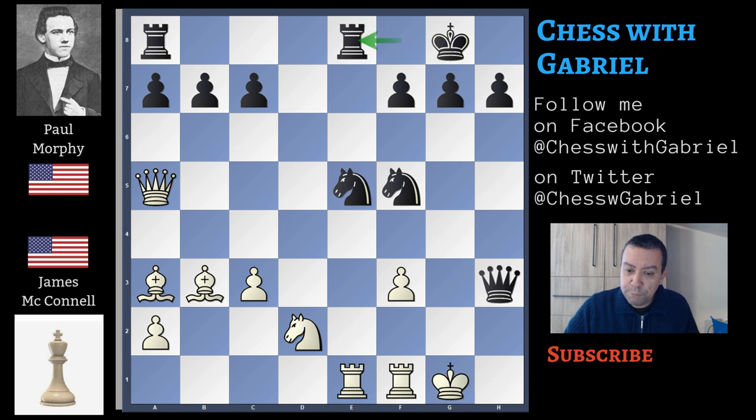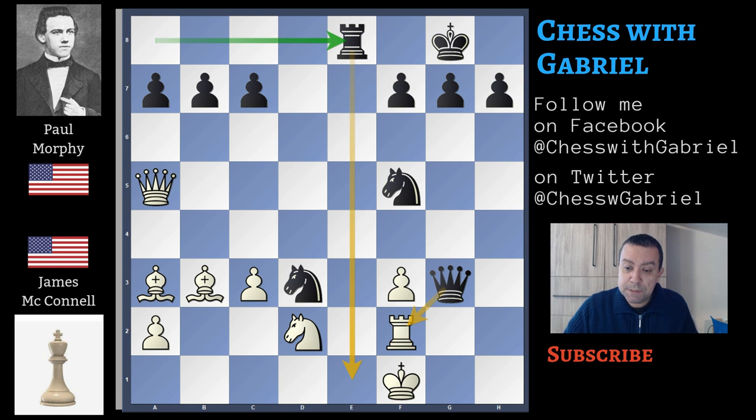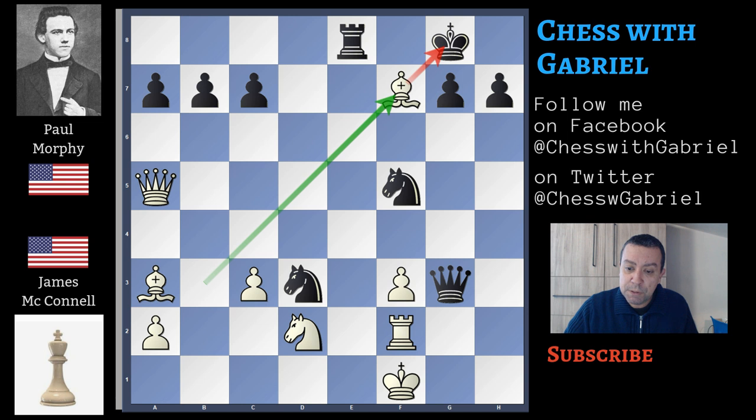Rook to f2 trying at least to protect the second rank, but here comes queen to g3 check, also gaining one tempo — and this is a mess. Rook to the rook, king to f1, and the beautiful knight to d3 supporting two different checkmates: queen capture on f2 and rook capture on e1. James McConnell tries rook capture on e8 check, but rook recapture, and again the same two mate threats. Here bishop capture on f7, king to h8, and here McConnell resigns, because it's a forced checkmate in 3.